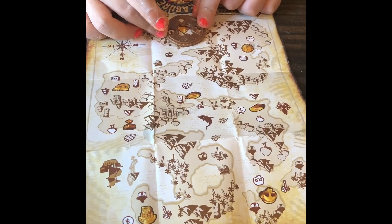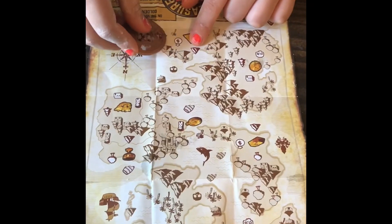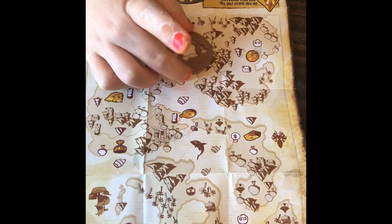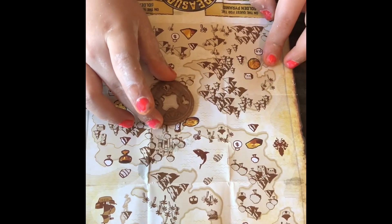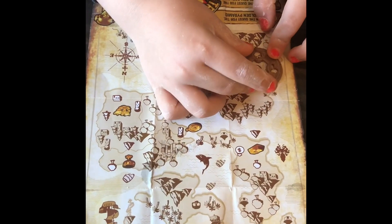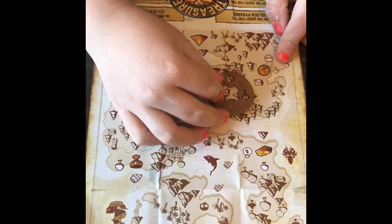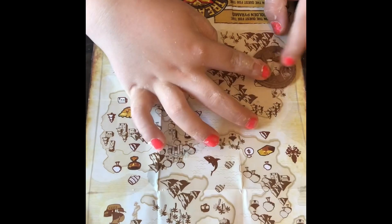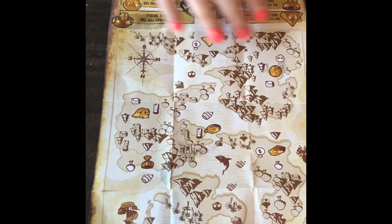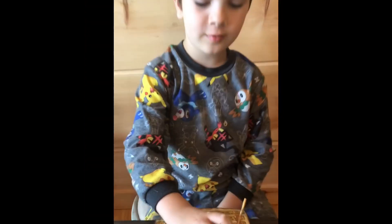So he lives somewhere with trees? What's down here? And the rocks. Let's see where he lives. Maybe he lives here — trees. Right, and there's supposed to be a dragon right there. Rocks. And over here on the other side, money. So this is where he lives — he lives in the bottom. That's where my treasure hunter lives.